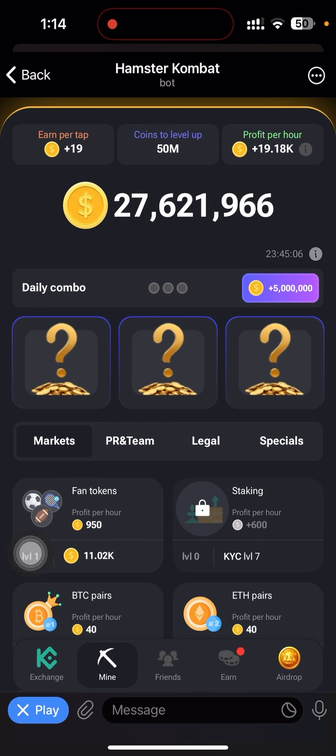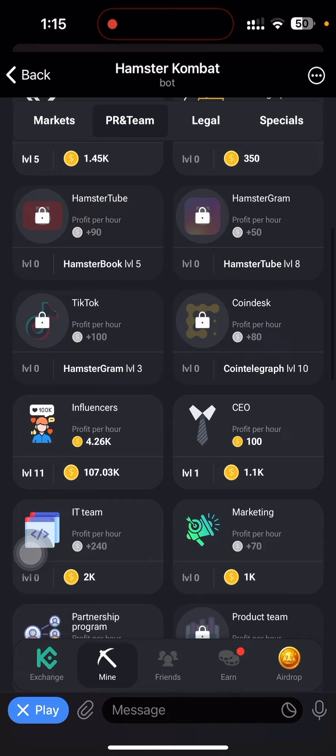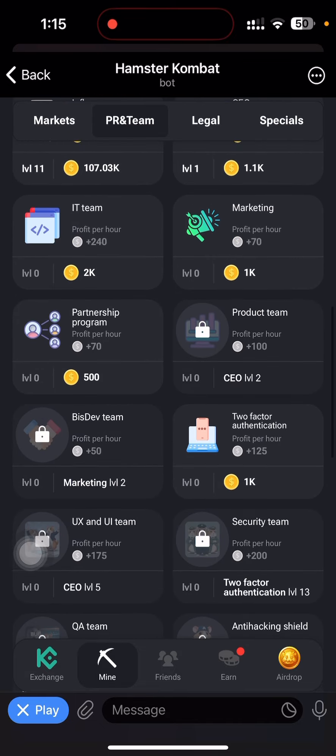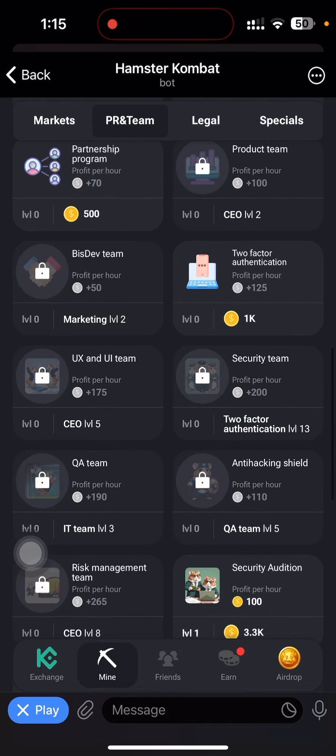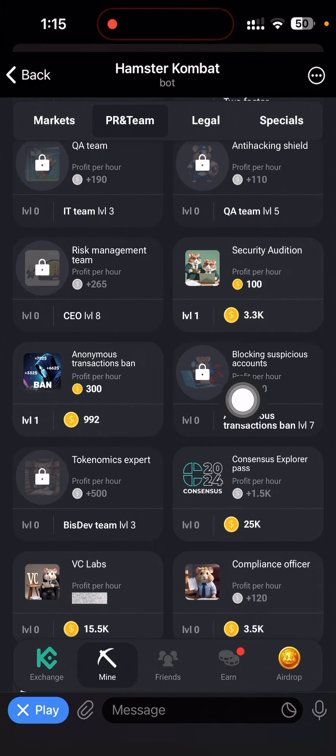The first card for today is going to be under PR Team — yes, PR Team. So I'm on the PR Team section now, either PR or Team. What we are looking for is Block Suspicious Account. That is our first card for today — Block Suspicious Account. I can see it right here.